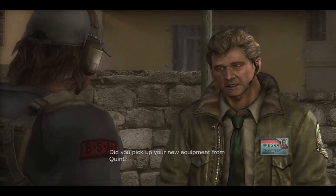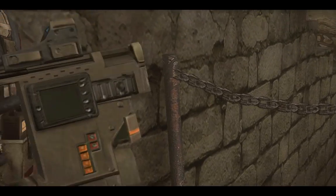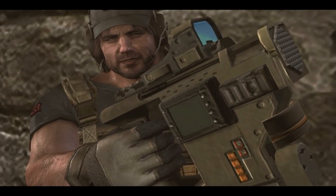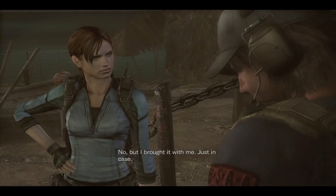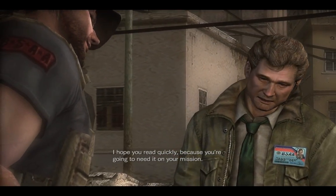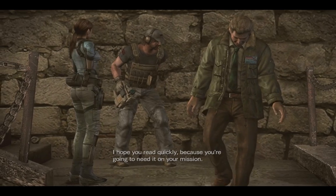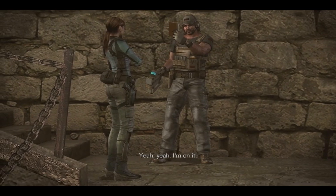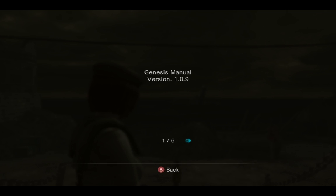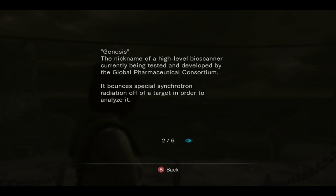Did you pick up your new equipment from Quint? Who? Is he the red... the Sega Genesis? I brought it with me just in case. I hope you read quickly, because you're gonna need it on your mission. Yeah, I am on it. Spicy meat rolls — what the fuck is a meat roll? What am I wearing? The name of the high-level Genesis scanner — since version 1.04. There were other versions of this? Detection — detectable area.